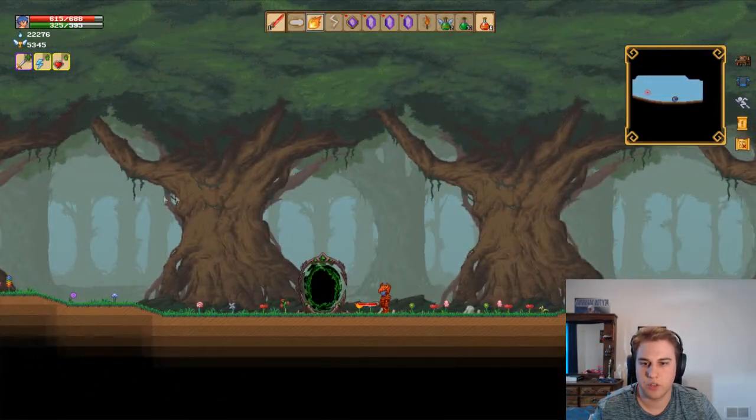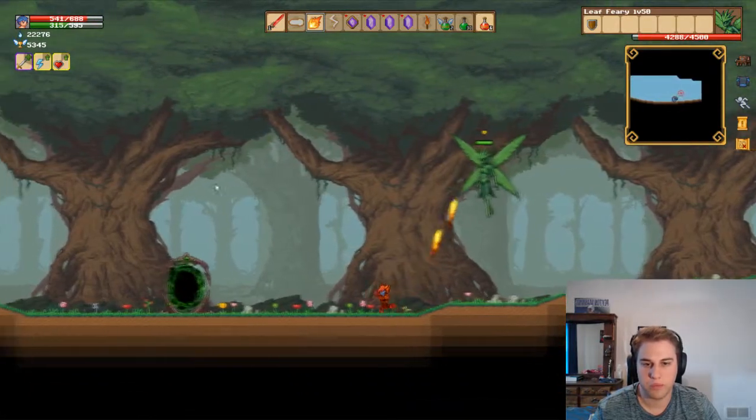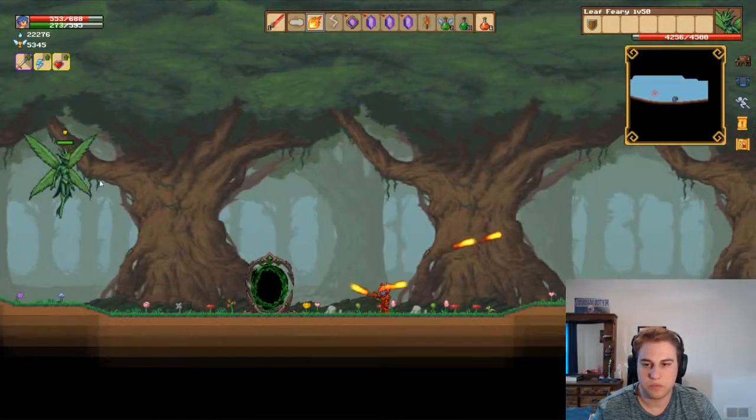Her next attack is the spin attack, as seen here, in which she stands around for a small amount of time after using one of her other moves and then teleports straight onto you and spins.